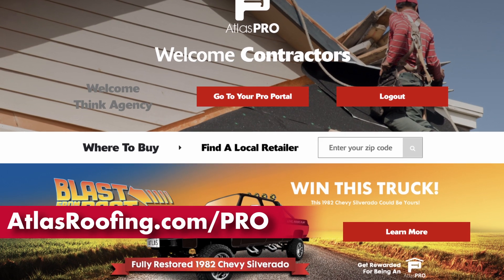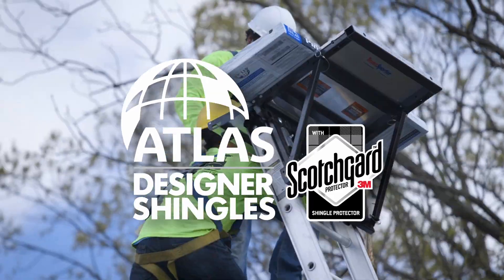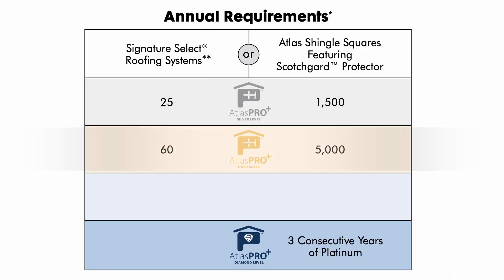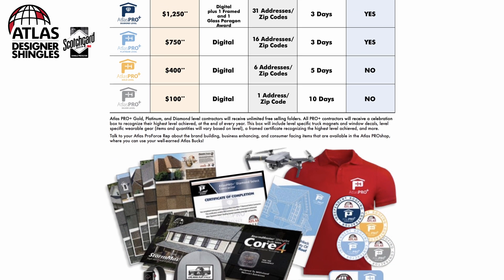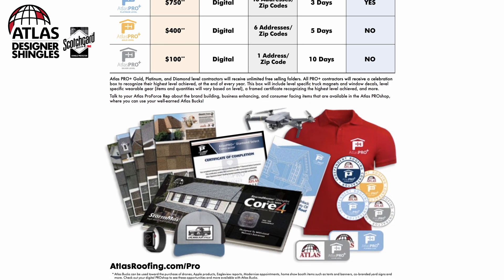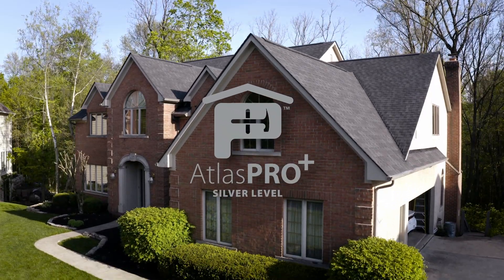Once you have a pro account and begin installing systems or shingles featuring Scotchgard Protector, you can go to silver, gold, and platinum levels, getting even more benefits and rewards with each level. It only takes 25 Scotchgard systems or 2,500 squares to become silver status.